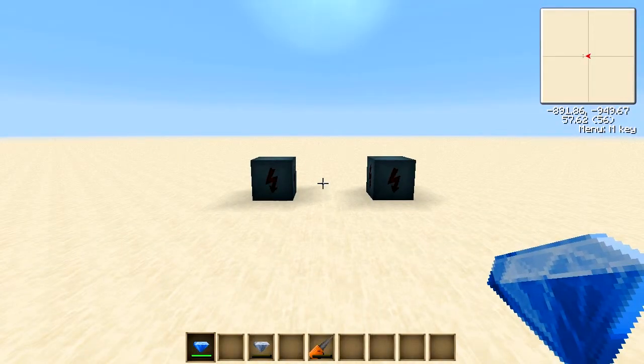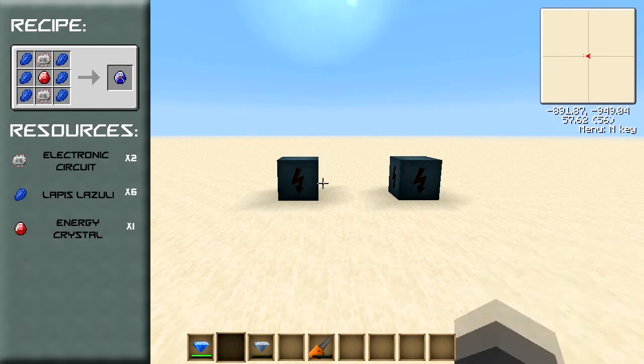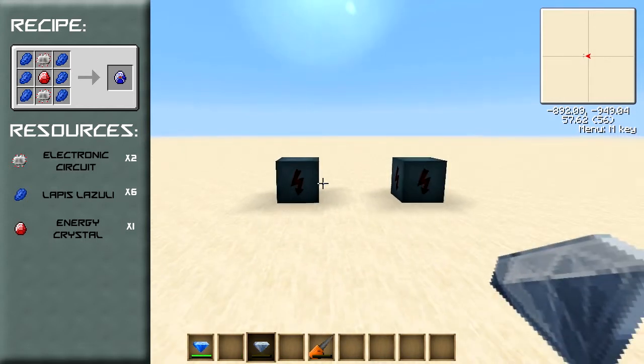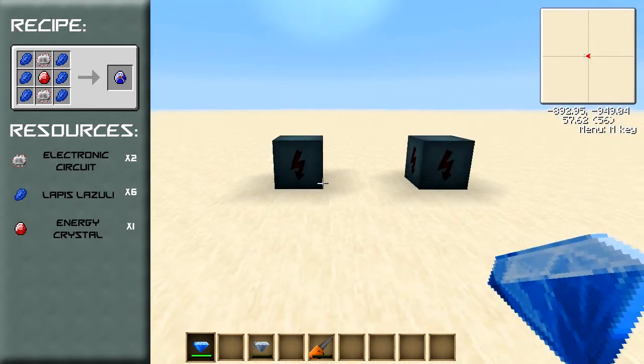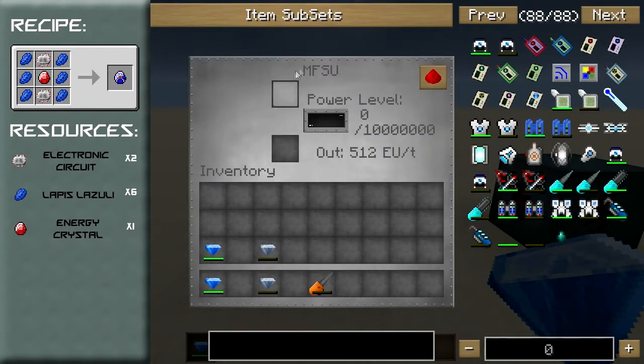So this is the 4th item we're going to look at, and while the recipe and resources appear to the left of your screen we will take a look at the Lapotron Crystal itself. Similarly to the Energy Crystal it is an EU storage item, however this crystal can store 1 million EU, which means it can only charge or take power from an MFSU — it cannot use an MFE or a Bat Box.